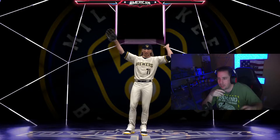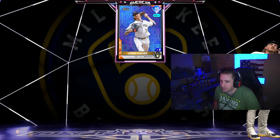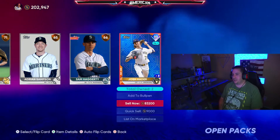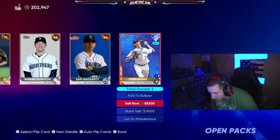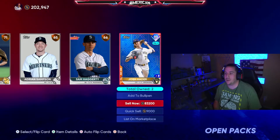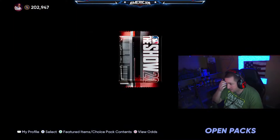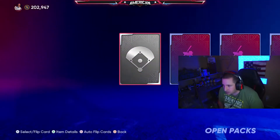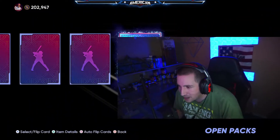I guess that's a W. I wanted a better blue — 90 plus though. 83k though, I didn't know he went for 83k — big W actually, big W, my bad. He goes for like 83k, we're chilling. We got our big diamond pull — that's our first 90 plus overall pull of the year by the way. Oh, another one — come on, give me another blue or better.